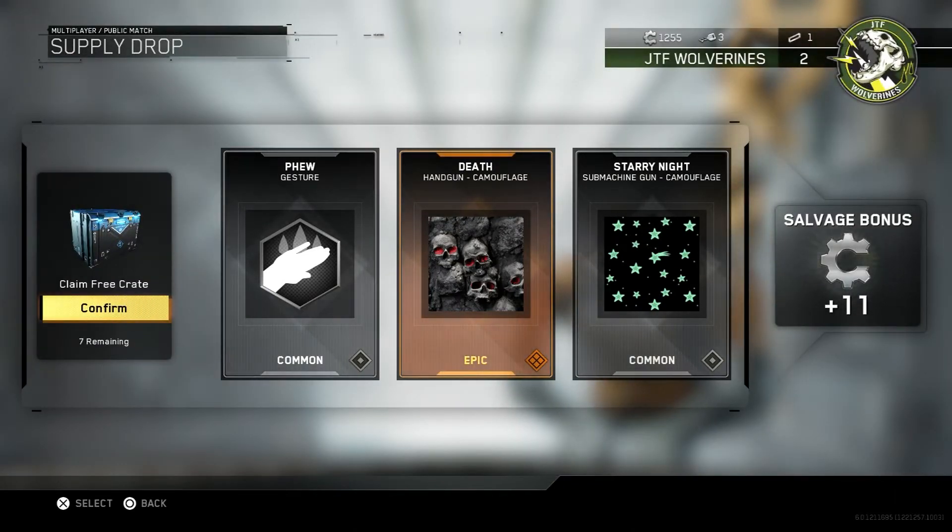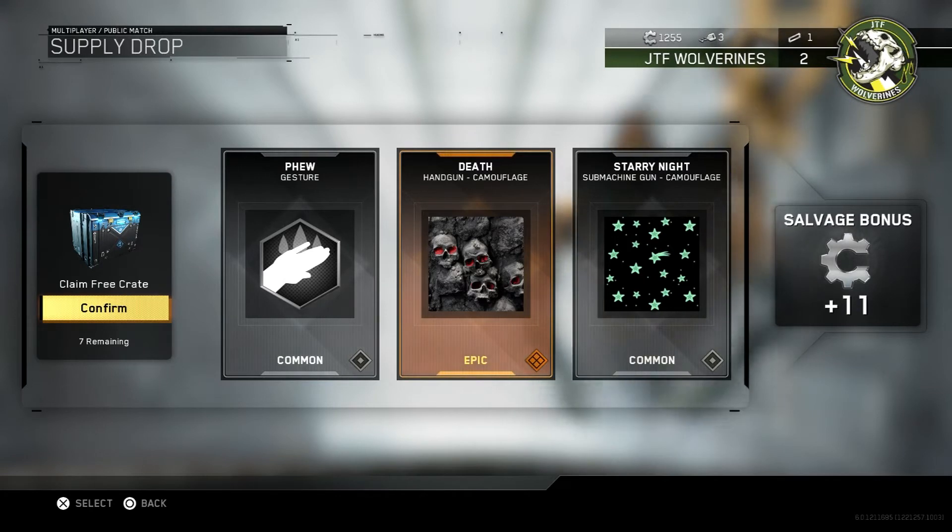Death Handgun Camouflage — that looks good, that's epic. Starry Night Camouflage — we've already got that, I think, or was it for another gun? I'm not 100% sure. Plus 11 Salvage bonus points.